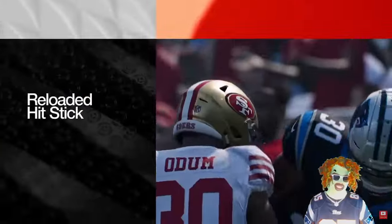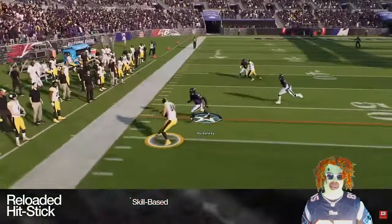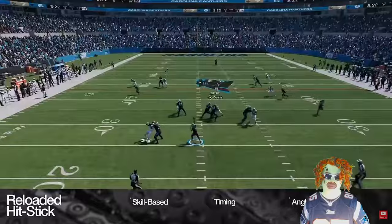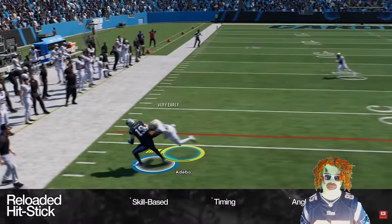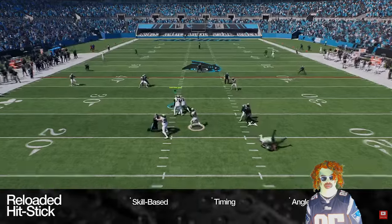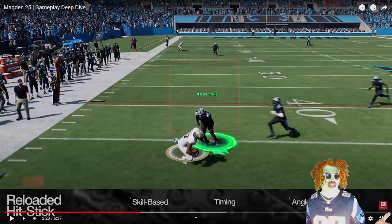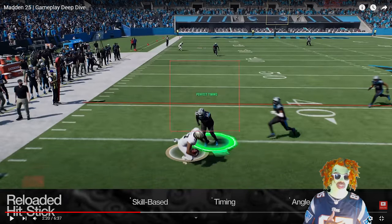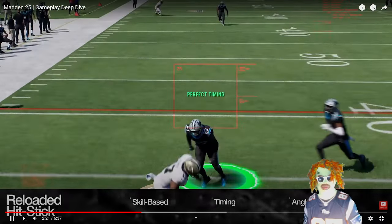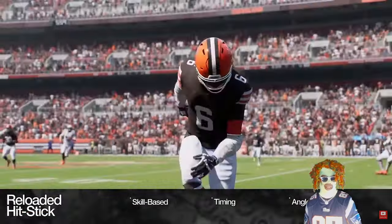To celebrate its 20th anniversary, we've reloaded the hit stick with a new skill-based mechanic where a player's timing and angle of approach matter. If a tackle is timed too early or too late, its power will be reduced or less effective, but when a hit stick is timed perfectly, plays can be stopped just as fast as they started. I'm not gonna lie, I'm already terrible with the hit stick, so I don't know if this is gonna make me worse or help me be better. New on-screen feedback provides info on hit timing, while UI and sound effects make a perfect hit stick feel that much more satisfying.